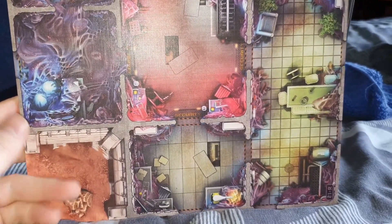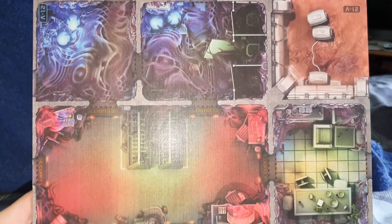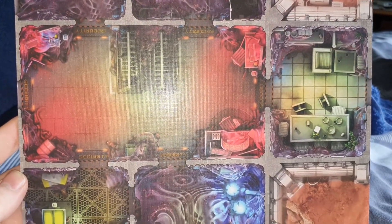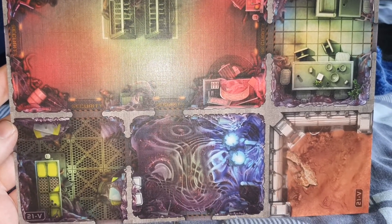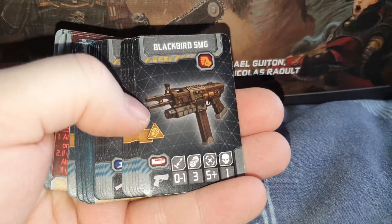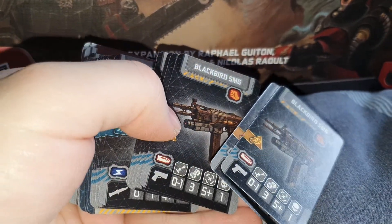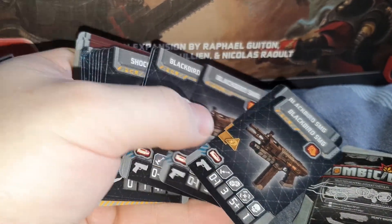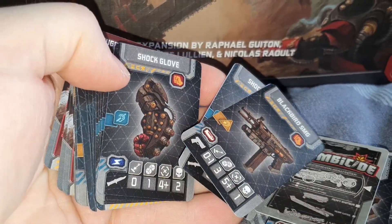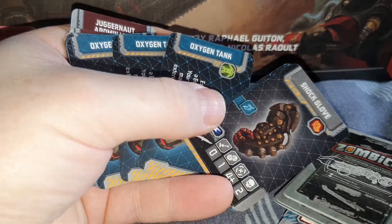Anyway, back to this video. Here's the final board — fantastic artwork. I'd love to be able to make this myself in 3D to really make it stand out. We also get a load of equipment cards and spawn cards, so I'll just show you a few of these.